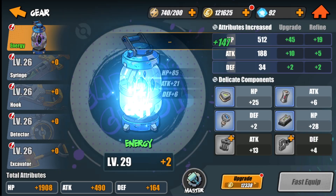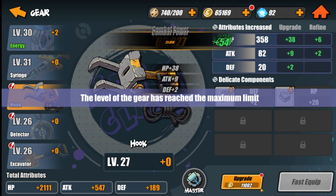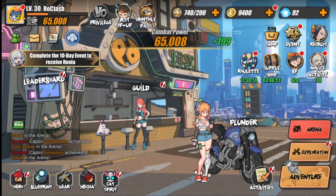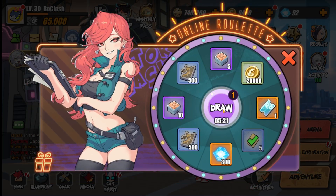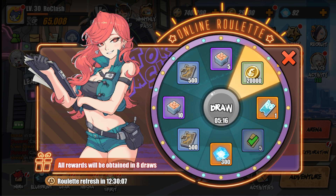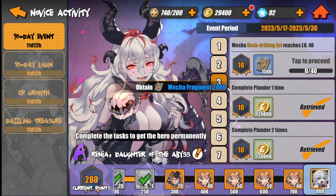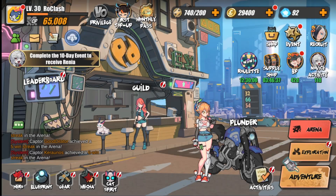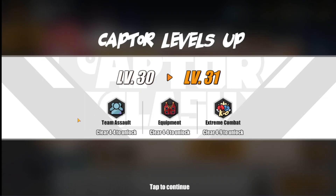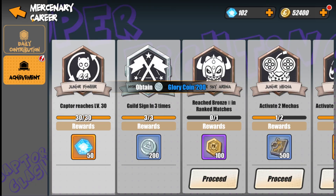The gear system is in place and pretty straightforward — always upgrade your gear and work with it, but nothing too complicated. Let me do another roulette draw, then we'll do one adventure and end the video. I just wanted to show you what you can do in this game and what you should do in the beginning to progress as fast as possible. The game is amazing, hands down.